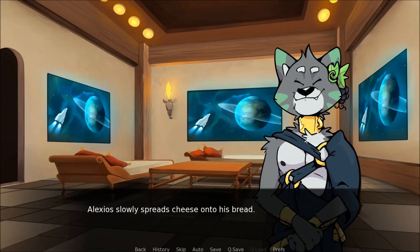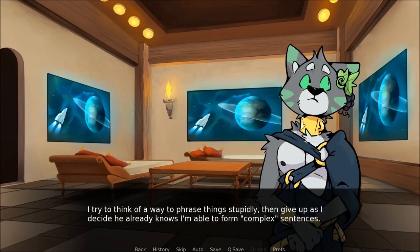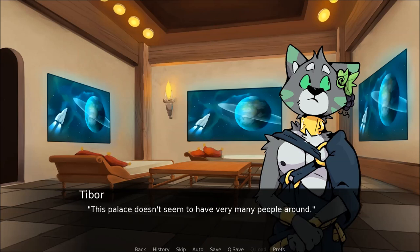Alexios spreads cheese onto his bread. He will take good care of you in that respect. With the mention of Amicus, I start to feel a bit lonely again. Actually, somehow I notice that the whole palace seems to be lonely. So, where is everyone? Alexios chews thoughtfully on his bread. This palace doesn't seem to have very many people around. Oh, well, do you expect others to be here? Well, I guess like servants or guards or some other officials.